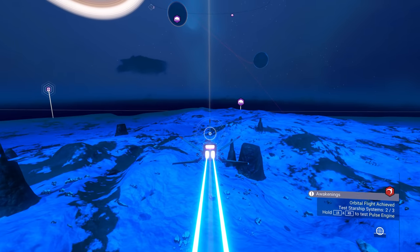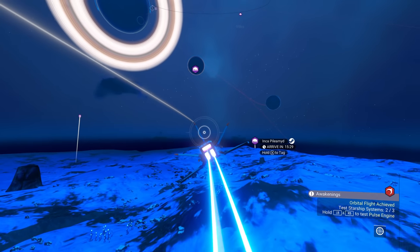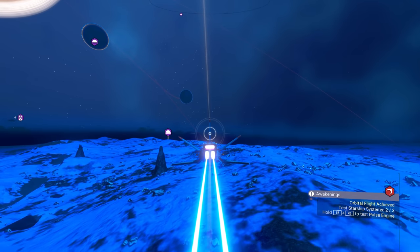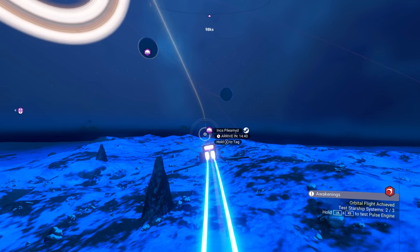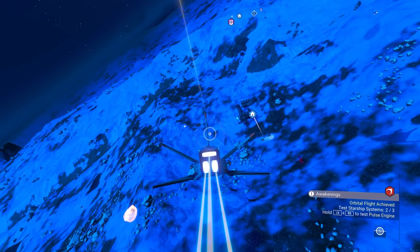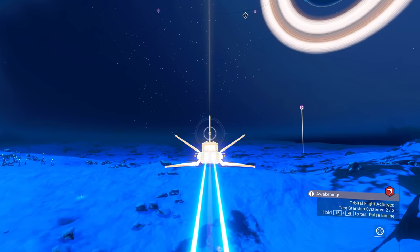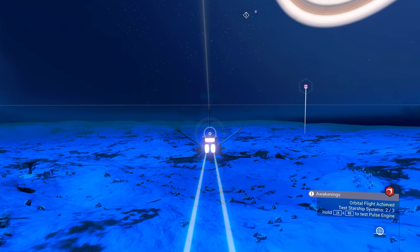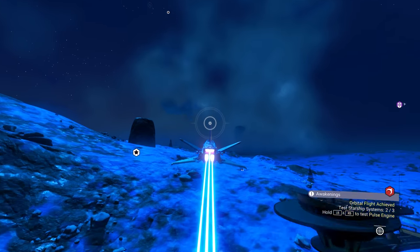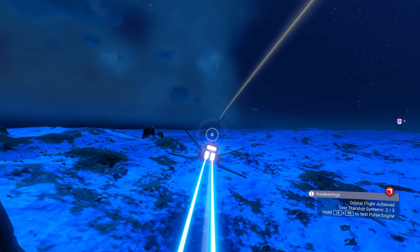We're going to look for a manufacturing facility, because I want to learn the recipe for the Atlas Pass. And then we just have to go running around looking for the red tubes — the Atlas Tubes cargo. That is not a manufacturing facility, but it's a known building, which is awesome. Where is the manufacturing facility? That's a broadcasting tower — a hollow tower.